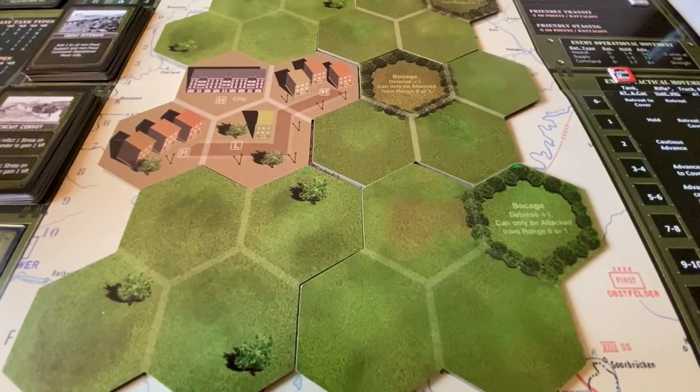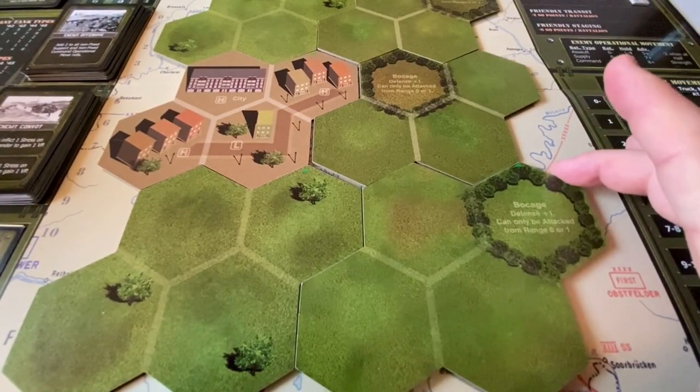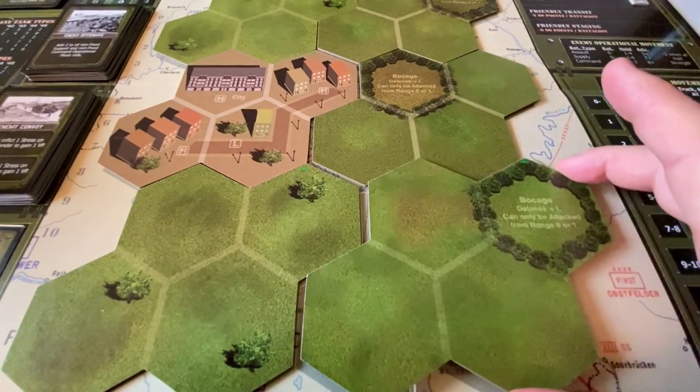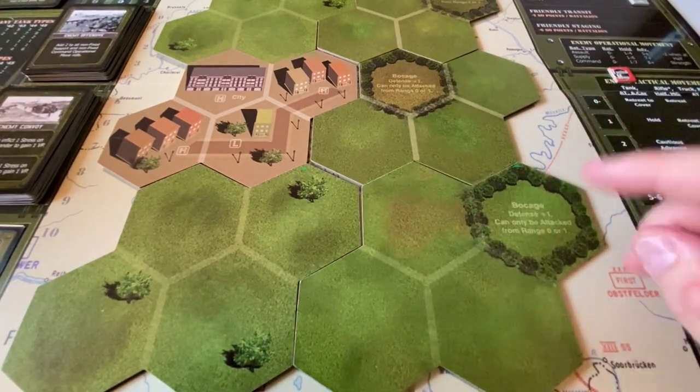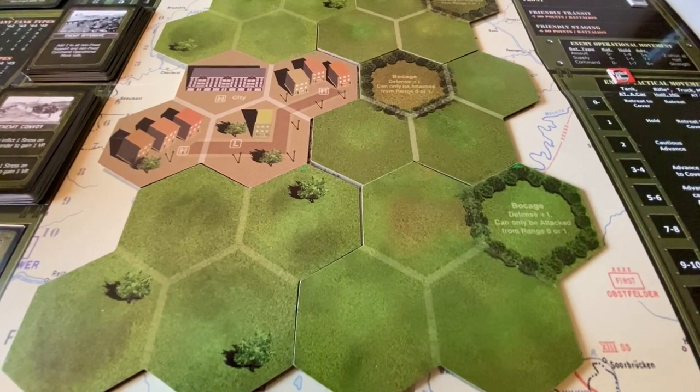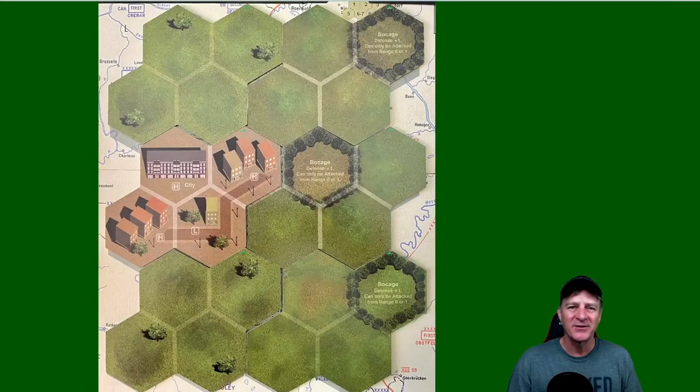The next step in the battle is to build the map. We've got eight European tiles randomly placed with their arrows facing up — this is our map. Let's take a look at the overhead view of this map and talk about how it might impact the battle and what our tactical considerations might be.